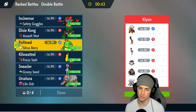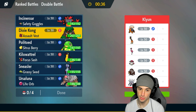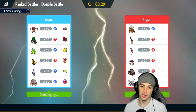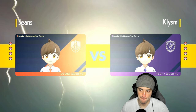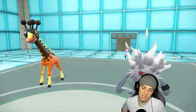They could pop Trick Room early on, so Ursaluna could actually be good here. We're going to go Rillaboom, Sneasler, Ursaluna, and Politoed. Kilowattrel, sorry buddy, we don't need you here — if we lose the weather war we're kind of struggling with you. Ursaluna is just OP. Annihilape and Farigiraf come out here, which leads me to think Bulk Up is the play. I can deal some really big damage with Wood Hammer.